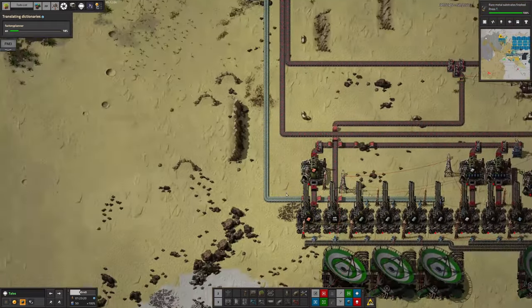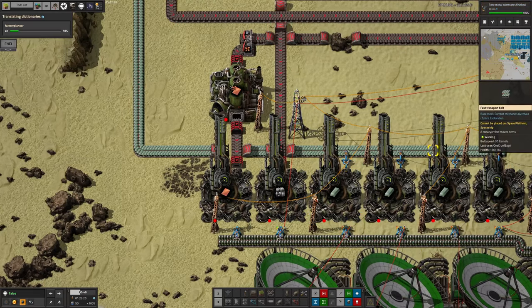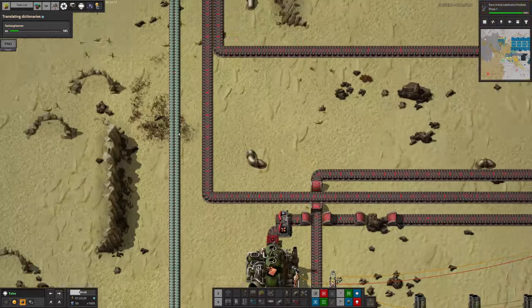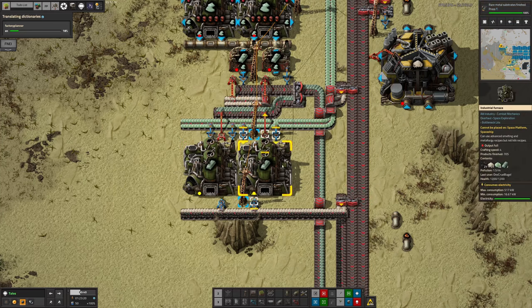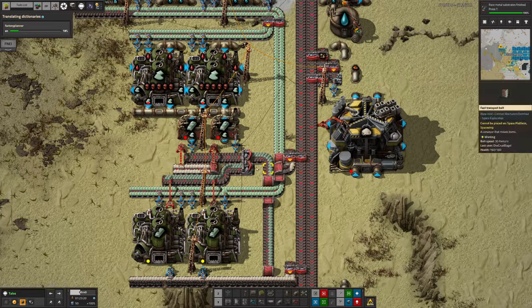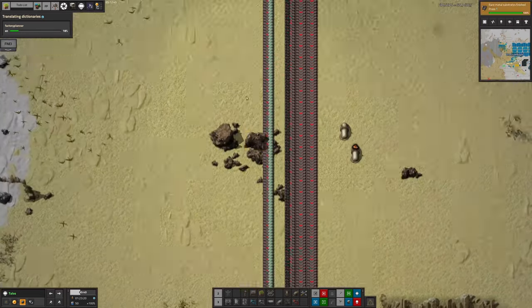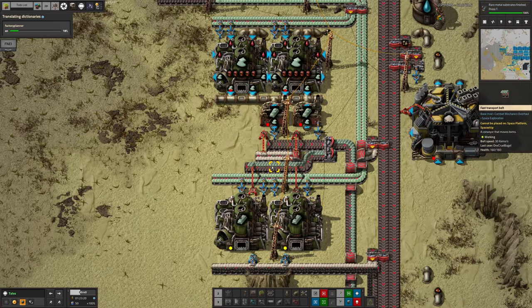An interesting thing I noticed: inserters are lazy, so they'll always take off the near side of the belt when they can - taking off the bottom or right-hand side depending on orientation. What's on the left here is actually the right-hand side of the belt because it's flowing downwards. Following this up, the stuff on the top side of the belt is produced by the less efficient method that doesn't use pyroflux but does use coal, and the stuff on the bottom is produced by the more efficient method using pyroflux, giving twice as much output.